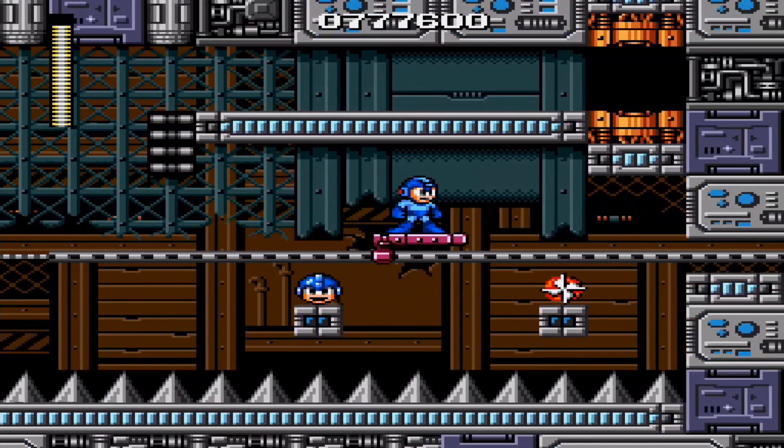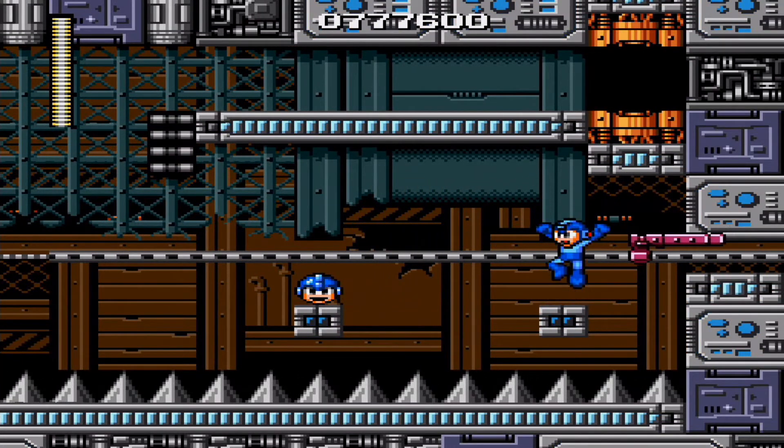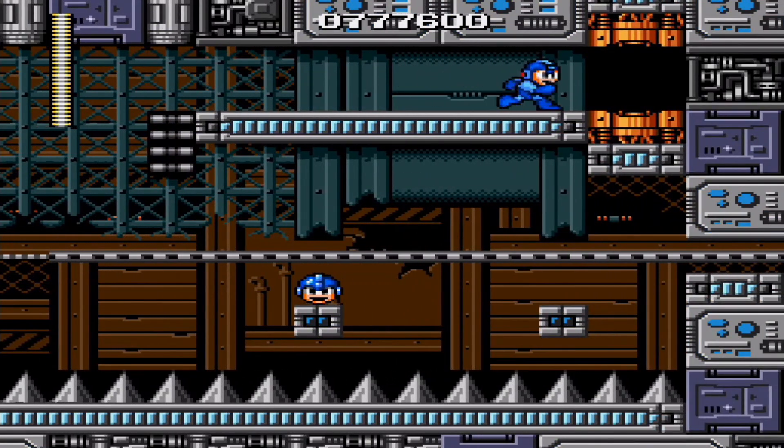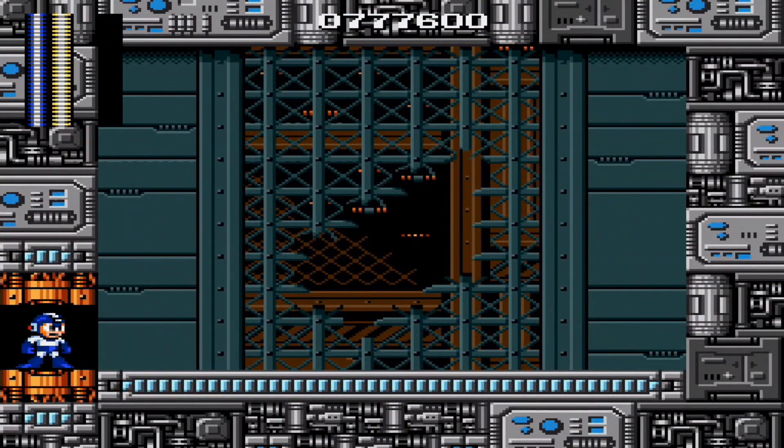There we go. Here's the E-Tank right here — if you obtain that, not only does it refill your health, but also it gets your weapon energy back all the way up, including the Magnet Beam. Pretty useful, especially noticeable since before Mega Man 10 was a thing. If you played the game on Easy difficulty, then you'd come across a lot of E-Tanks in Mega Man 10.